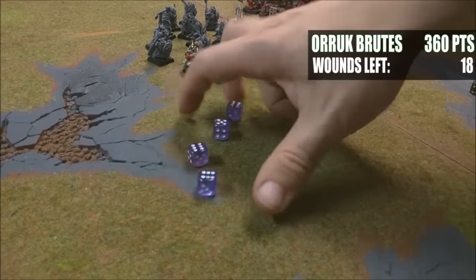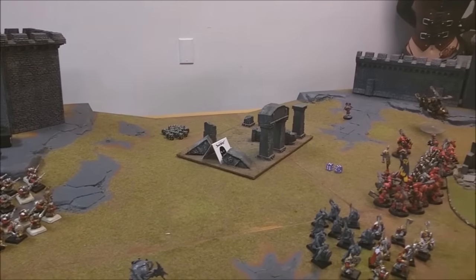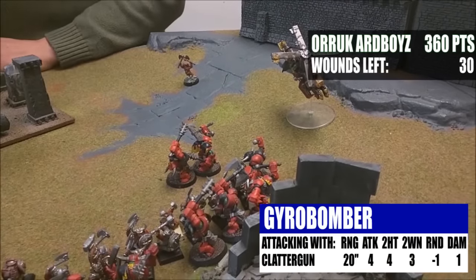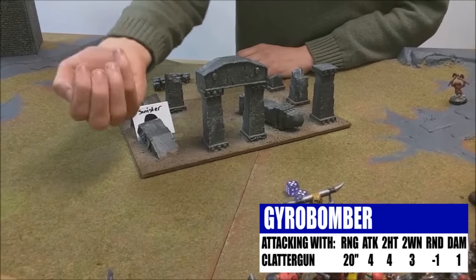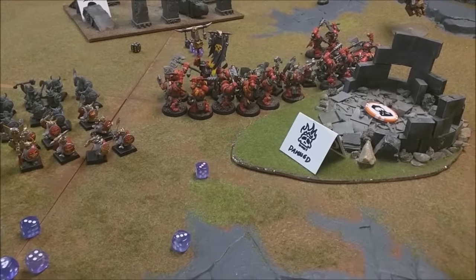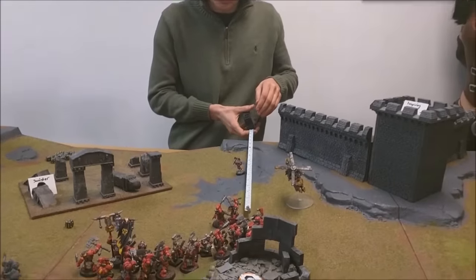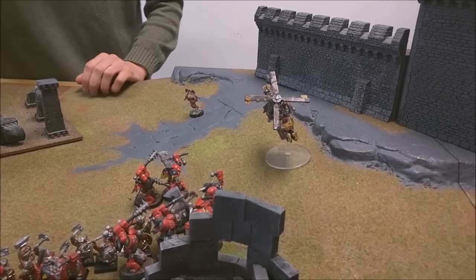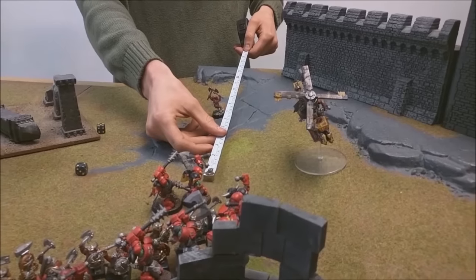The Gyro Bomber's Chatta Gun goes into the Arboys — four attacks, fours to hit: three hits; threes to wound: two wounds at rend one — neither save, one more deleted Arboy. Charging with the Slayer: rolls a five, six, seven — nope, he doesn't make it within half an inch. Then charging with the Longbeard unit — a four, pathetic roll, but they moved within three inches so they get in.